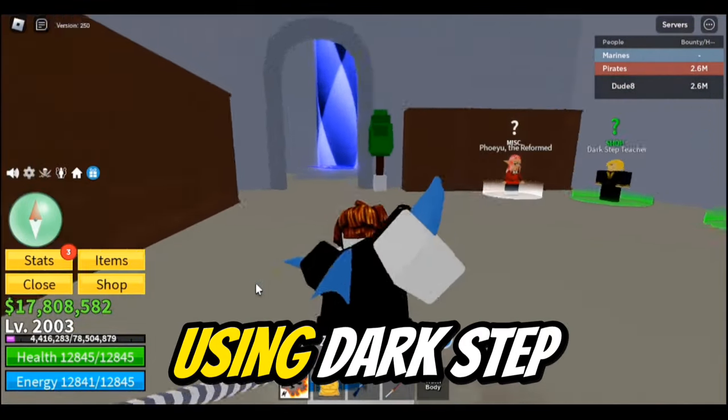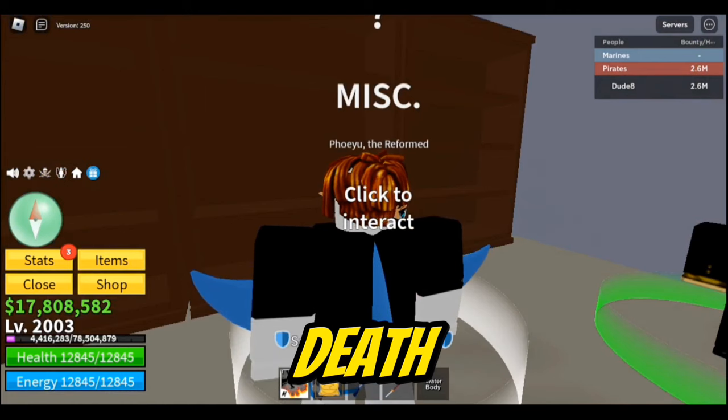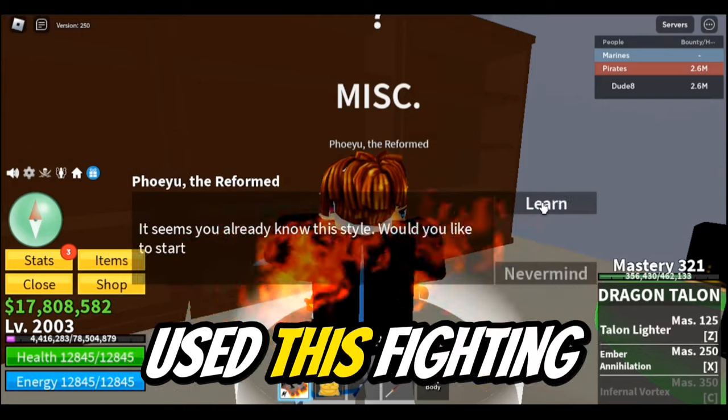For this example I will be using Death Step, so let me just go buy it. I will talk with the Death Step teacher and buy this for free because I've already used this fighting style.